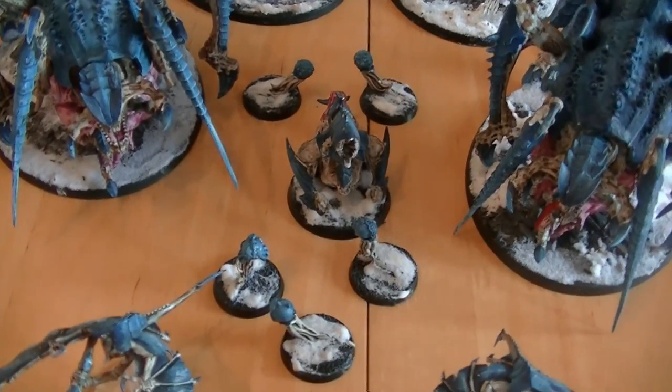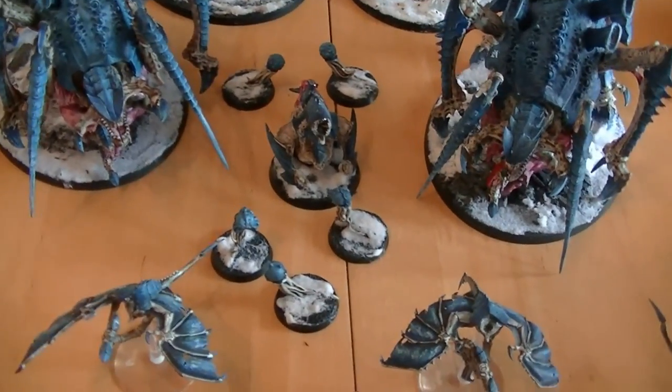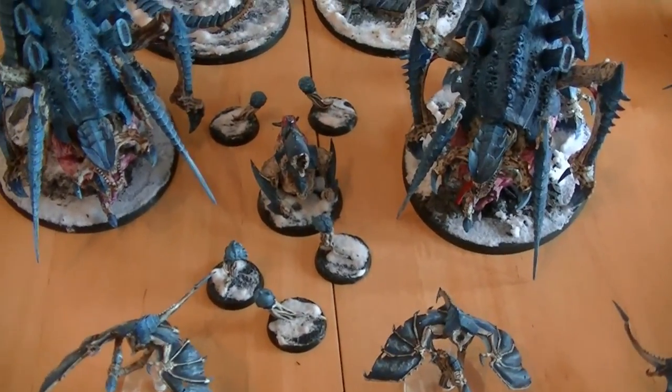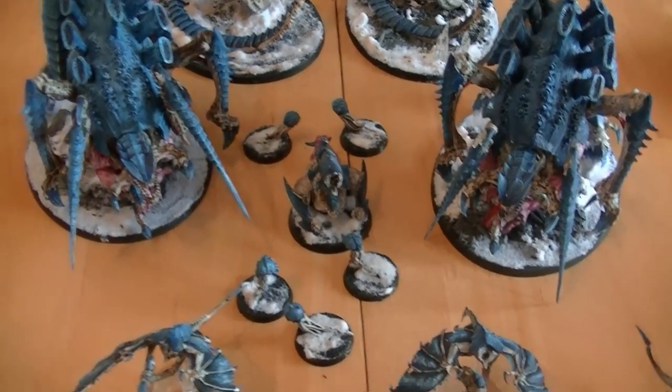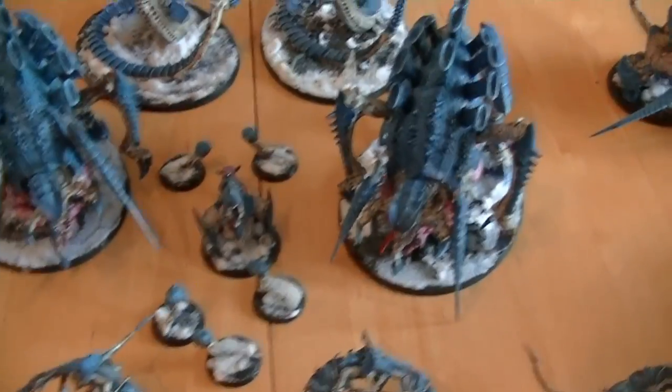I've got 5 Spore Mines and a Biovore. The Biovore has a lot of fun to play with. For 40 points you've got a Barrage Shooting AP4. Awesome. And Spore Mines aren't as bad as they used to be, which is good.